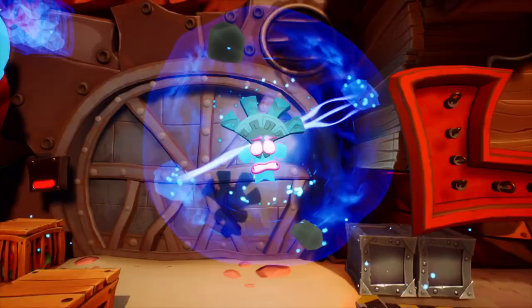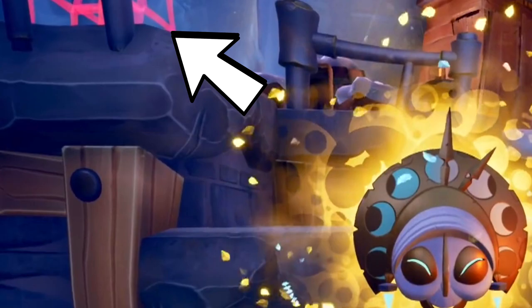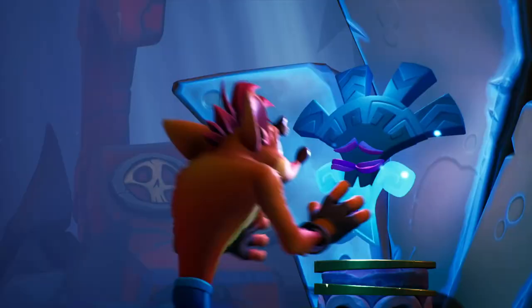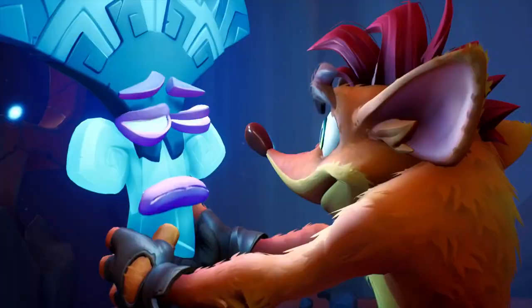The trailer then shows us the quantum masks. We have Ika Ika — he has two phases going on which kind of reflects his abilities, shifting gravity up and down. We have Kupunawa, the time-slowing mask. The red ghosted crates you notice on the left are actually tied to her mechanic — you hit a red exclamation crate and you slow down time to either hop on the crates or break them. Lani Loli, who we eventually rescue, is apparently Aku Aku's friend.